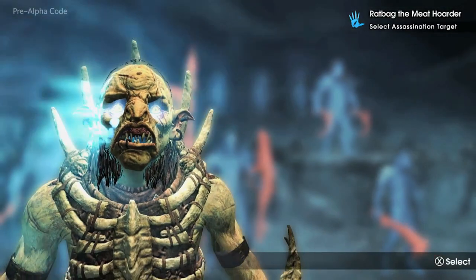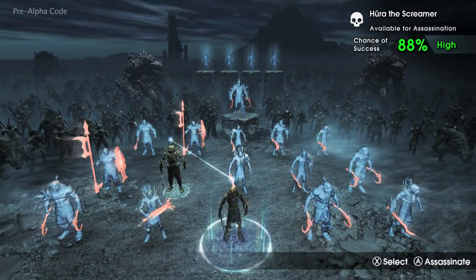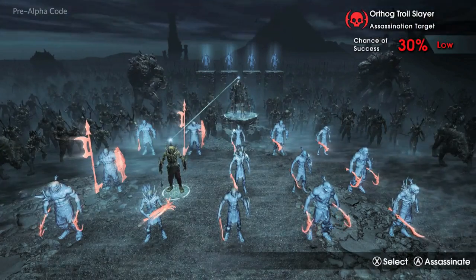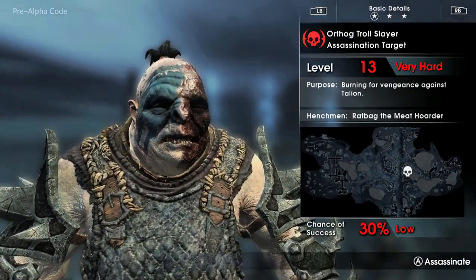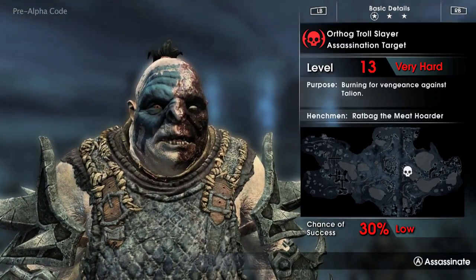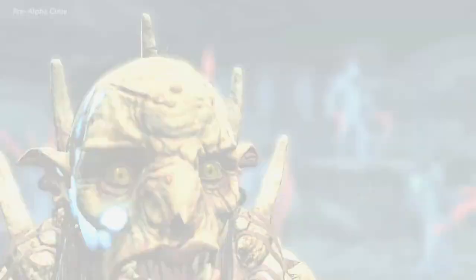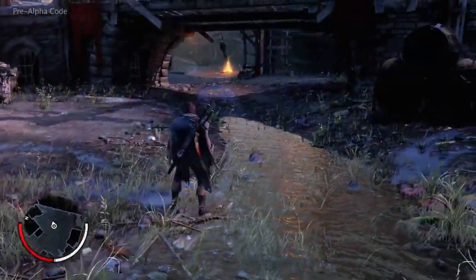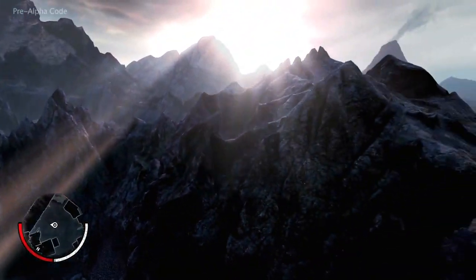By entering Ratbag's mind, Talion can see his relationship with the other Uruk leaders, as well as their unique characteristics and abilities. Ratbag's master and the warchief in this area is Orthog, who has also had a previous encounter with Talion — a battle which left him severely scarred on the face. Orthog is very different to Ratbag; he's extremely tough and has many followers, and Ratbag has almost no chance of killing him. But by creating an assassination mission, Talion gains the opportunity to follow Ratbag and finish off his enemy himself.